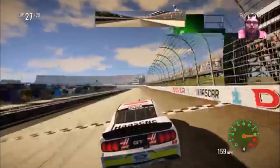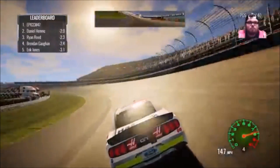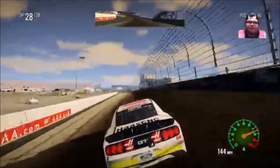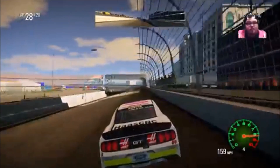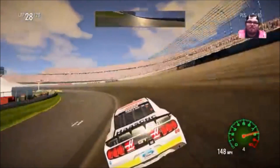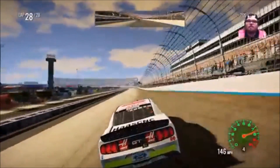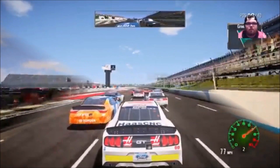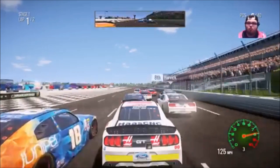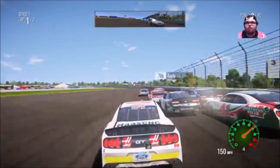With just one lap to go here, we are 2.1 seconds ahead, and yet again this season we are going to win a race. We are going to go on to Pocono coming up next. Here we go guys — we qualified 10th at Pocono. A win here gives us win number 200 in NASCAR Heat 2.